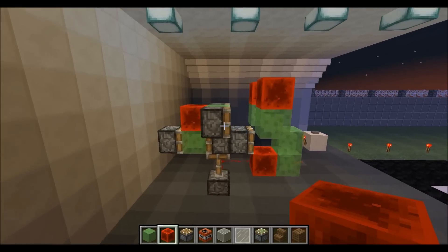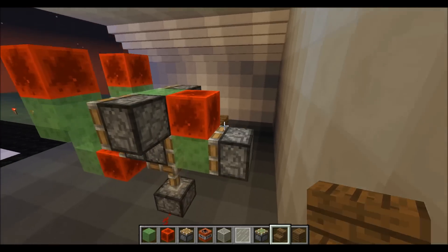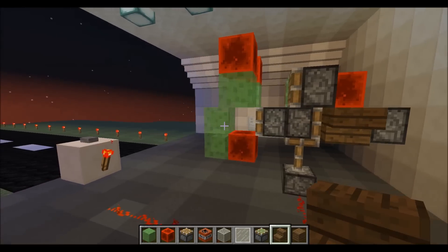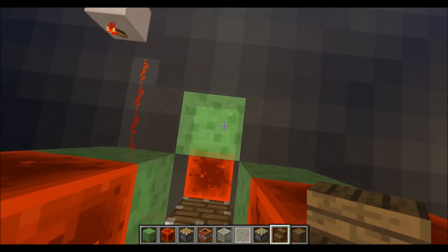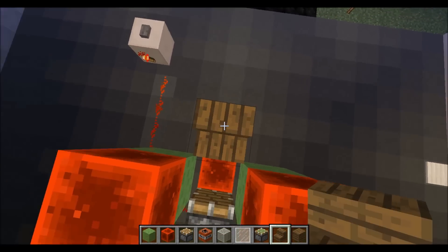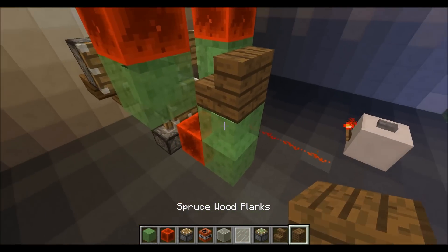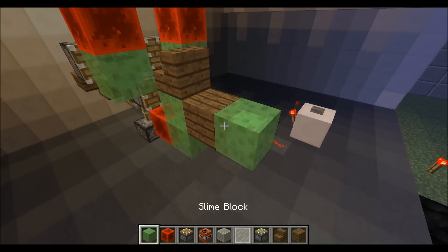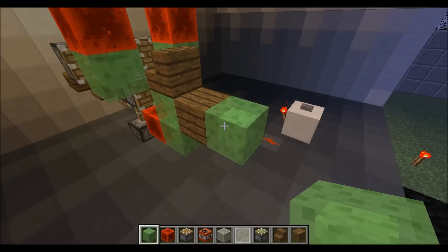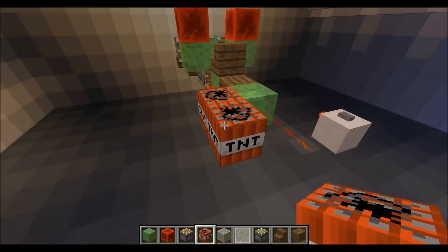Alright, I left out one part. I have stairs facing up, just for show — doesn't that look nice? So up over here we're going to have a stair block facing like that, then a block of wood planks or whatever, and a slime block right there. This is where our TNT is going to be, so let's go ahead and load up two pieces here and here.